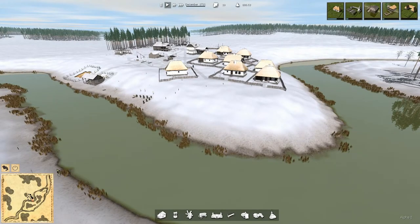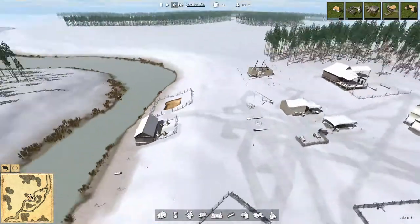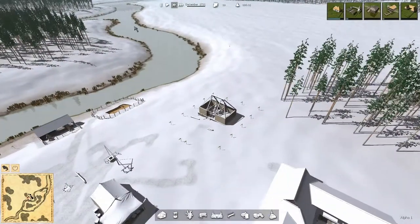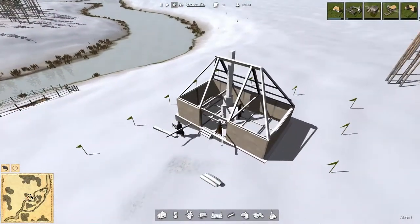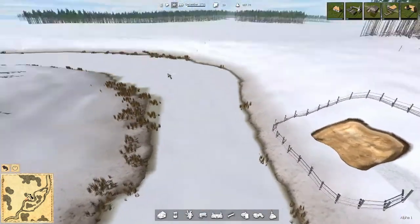Hey folks, this is Noble Rambler and welcome back to Ostrev. I'm sitting back here looking out over the town that we created last time. I'm pretty sure we're going to see this river freeze over soon. I'm running at just normal speed, so it may actually take a while. Let me kick it up a little bit. There it goes — starting to freeze over now.